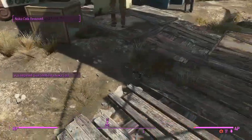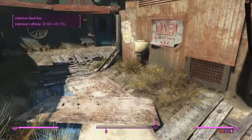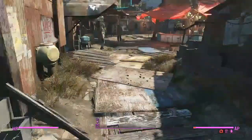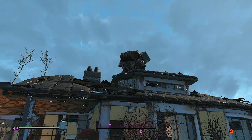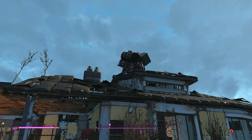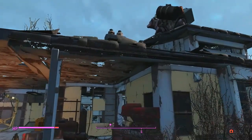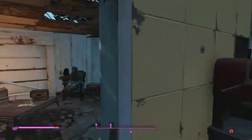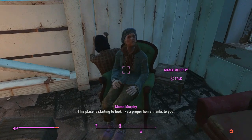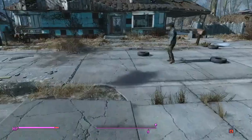I genuinely don't know if we're gonna get Nick up to 750 today, or 75%. If we don't, I'll try and get it done next week. So I came here to convince Mama Murphy to get off drugs, but I think I maybe want to convince Trashcan Carla to not let her cows on the roof of the house. I can't deal with the cows — I'm sleeping to get her to leave.